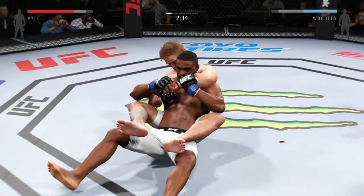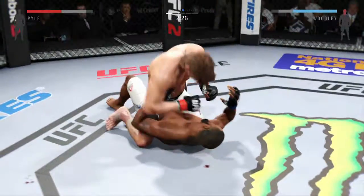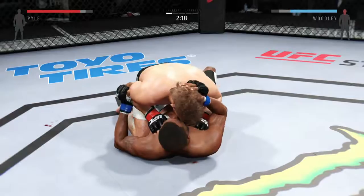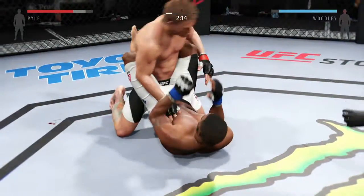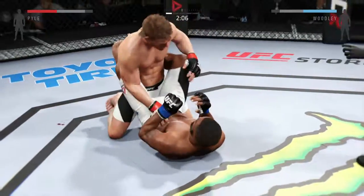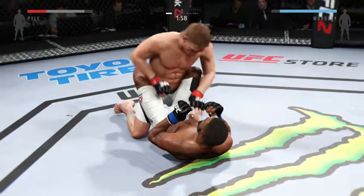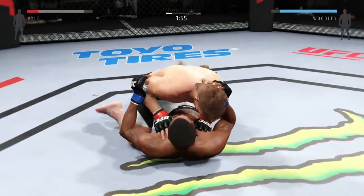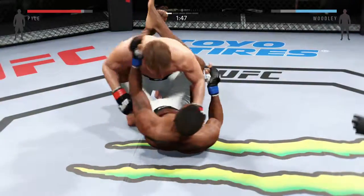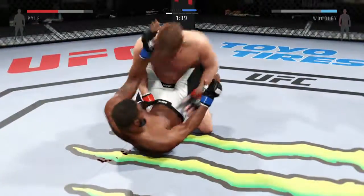Beautiful sweep. Let's see what he can do from here. Huge bomb from the top. Hip escape — gets out of the full mount. Now he's got full guard. Scramble! He connects with a punch. Staying busy on the ground. He got back to guard. Nice work from the bottom, staying busy on the ground.